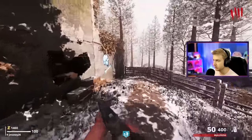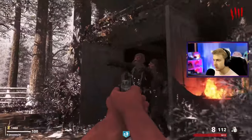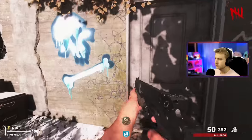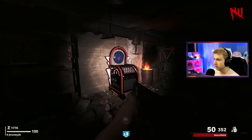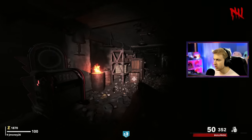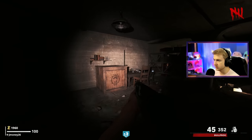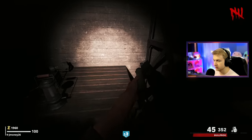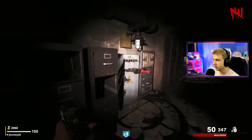I think they want us to go down this way, but I'm too broke, so zombies, I'm gonna need you guys to leave. We should have enough money to make it through now. There's Electric Cherry, so I'm assuming Elemental Pop doesn't have that effect in this. They have an Origins door here. This map is very dark - kind of scary. We found another fuse, we just need one more. Here's Jug, and here's the power.